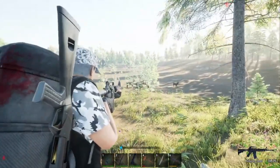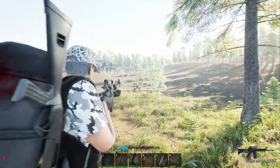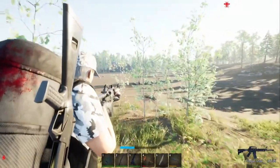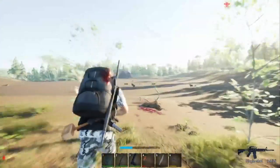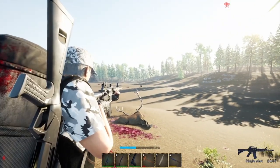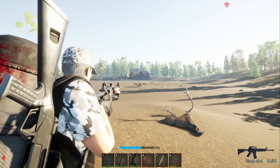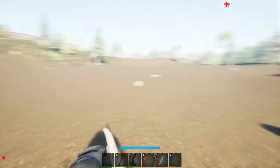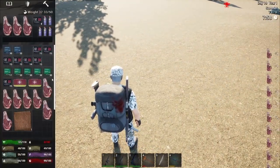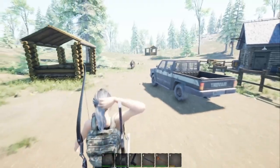Next on our list is elk. Prior to recording this video I had only seen them roaming solo, but for the video I saw a pack of four. If you get too close they will move out, but if you stay far enough back they just stand there. They're very easy to attack and take down. Meat-wise they're not bad, and they do give you a little bit of skin that you can use in your textiles.